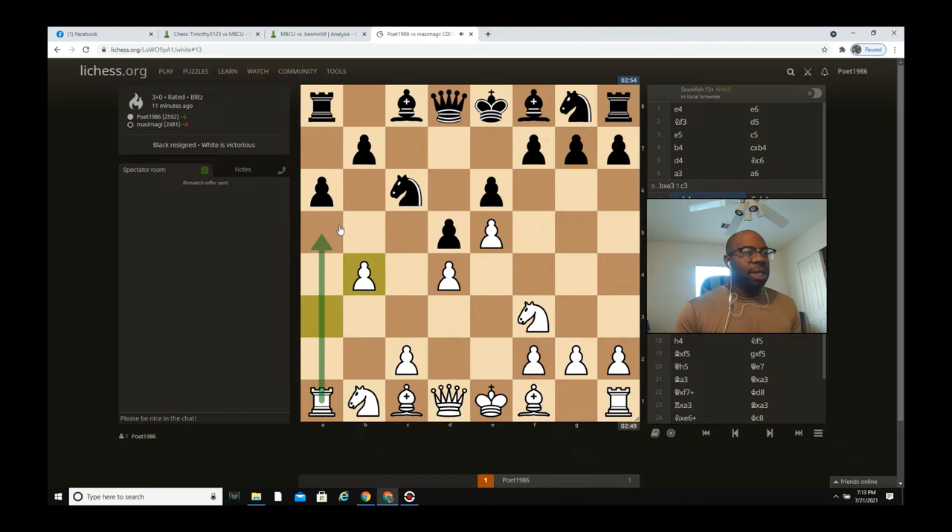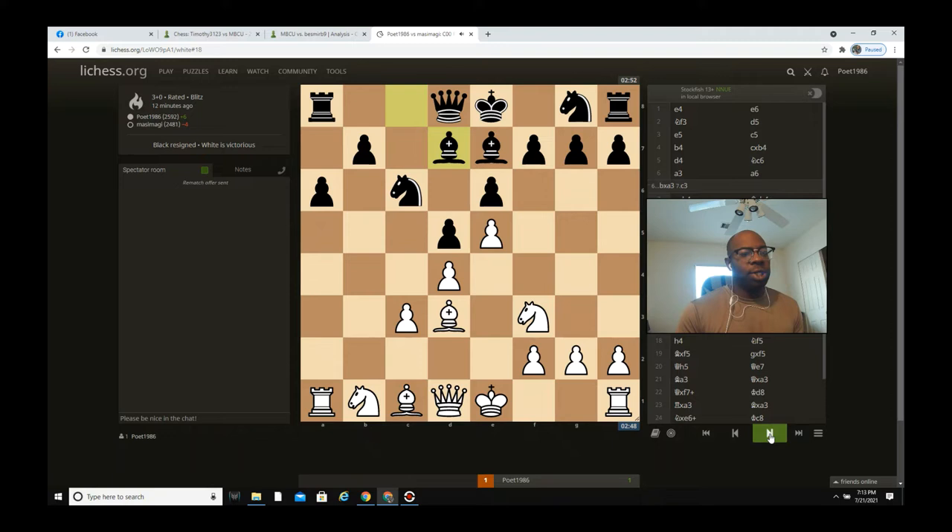He takes and I go c3 — no problem. Bishop b7 is played, I go bishop d3, developing my pieces. I'm happy with my position — I still have the a-file and I developed my second piece with bishop d3. He goes bishop d7 and I immediately develop my third piece with knight b1 to d2.